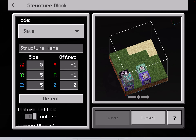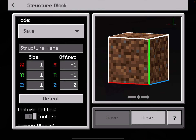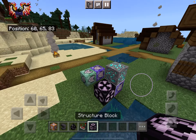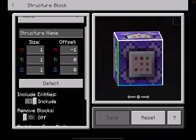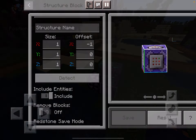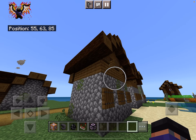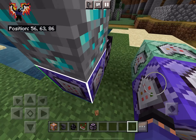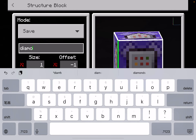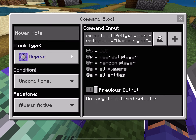Now try to bring the command block into the structure block so you can save it. Make sure the block is inside — play around with the six coordinate fields until you get the exact coordinates and your block is within the structure. If you want it to summon a house, you can put that house in the structure block, then type 'diamond gen' and click Save. Make sure the name matches the command block — 'diamond gen'.